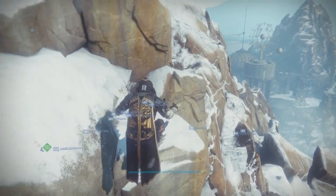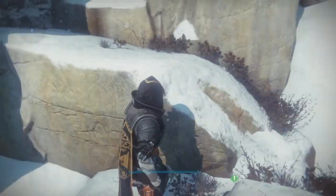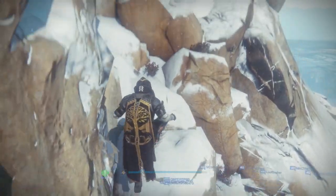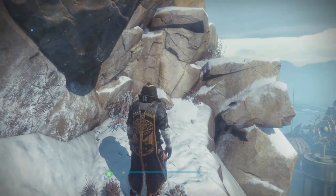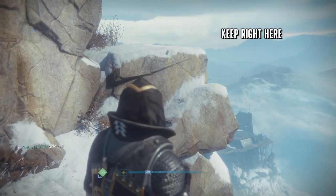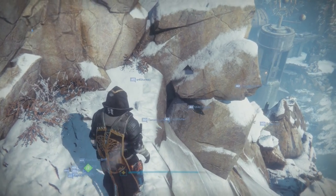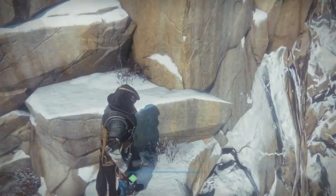There are no real traps for a while — just take the obvious path upwards until you reach this crest. Major troll by Bungie. Do not hug the left wall like you instinctively want to. Nothing will knock you off every time. Instead, stand as far to the right as possible, then make the jump.